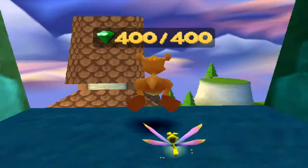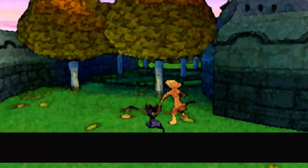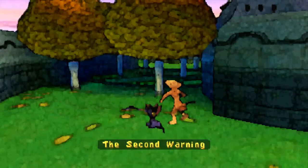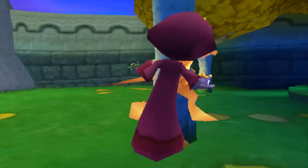So now we can leave, because we got all the eggs and all the gems. Got all the eggs and got all the gems. So that's two levels so far — two out of, like, 30 or something like that that we've gotten done.